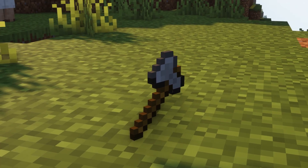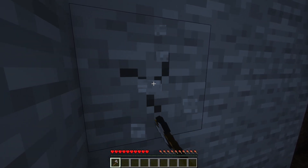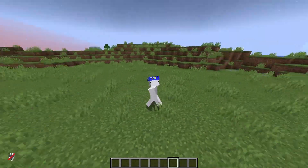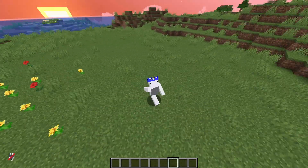I usually also carry a stone axe. Whenever I need materials, I use this axe to mine stone. Anyway, make sure to have these items in your hotbar at all times. If you want more tips, subscribe. Bye!